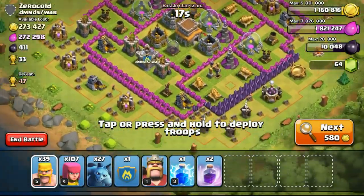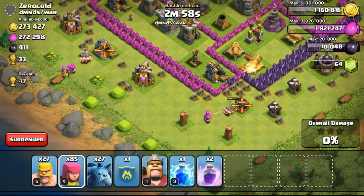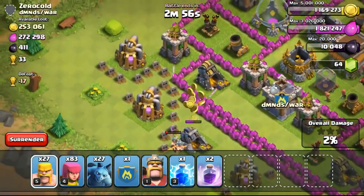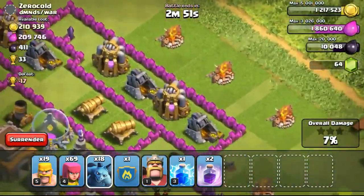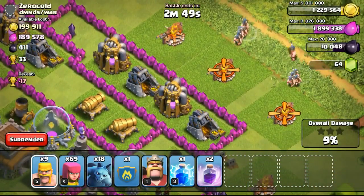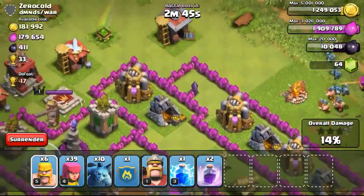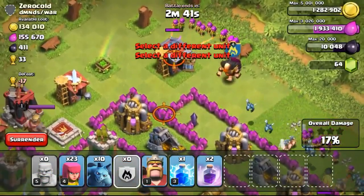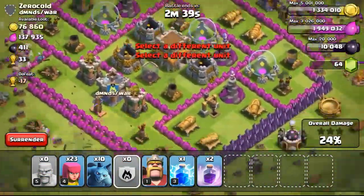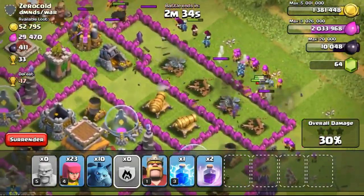Goblins will not waste time attacking the barbarian king and will just go ahead to take out the gold mines. And of course they do double damage on the gold mines. So I might have to change to use some goblins when I get them to like level 4 or level 5. I really know that level 6 goblins are really strong, so using them at Town Hall 10 will be really awesome. So I might get them to level 5 as soon as possible so that I could use them when I reach Town Hall 9.